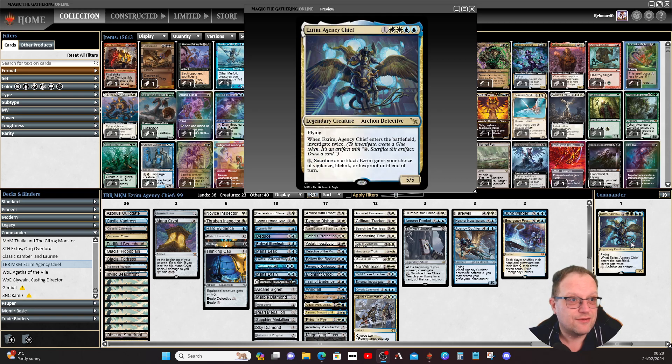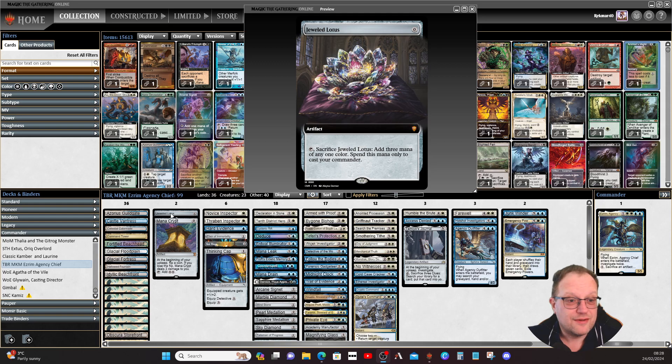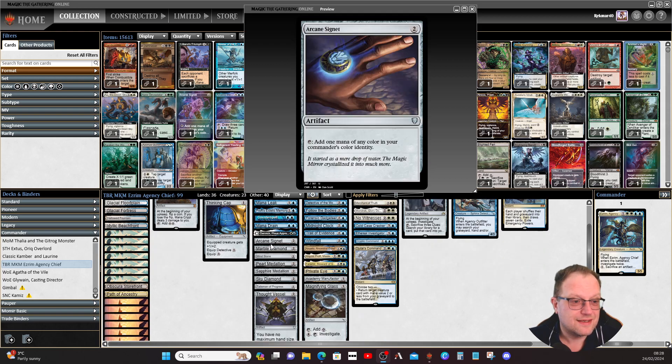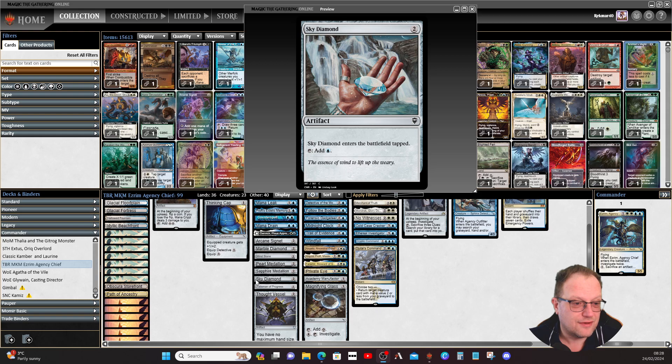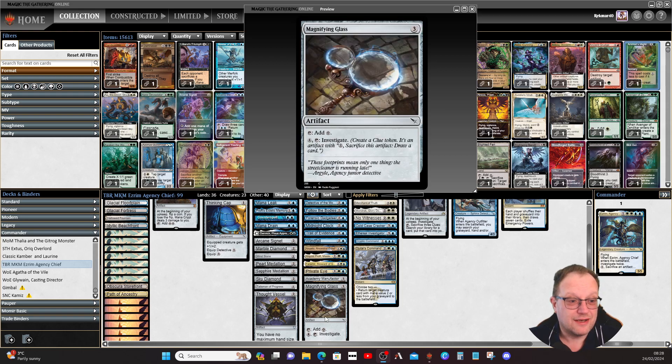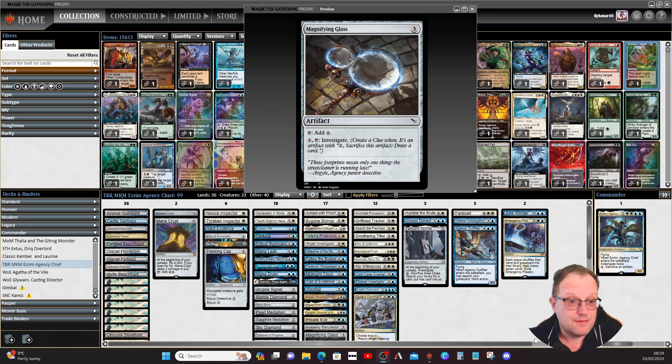I've gone a little heavy on artifacts purely because of how much Ezrim is going to cost once we've been taxed a couple of times, and we want to get him into play as soon as possible. We've got Jeweled Lotus to help with the double-mana cost, Mana Crypt for colorless mana, Sol Ring, Arcane Signet, Marble Diamond, Sky Diamond, Thought Vessel, Pearl Medallion, Sapphire Medallion, Talisman of Progress, and Magnifying Glass — a three-mana card that lets us tap to investigate and create extra clue tokens.